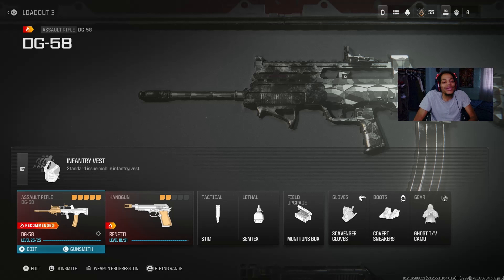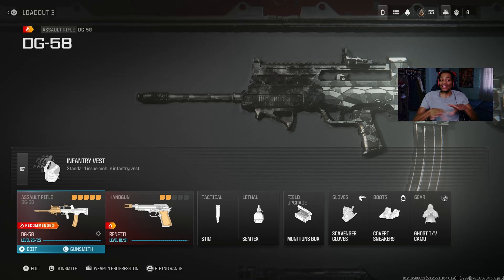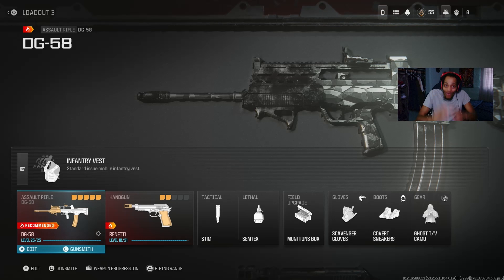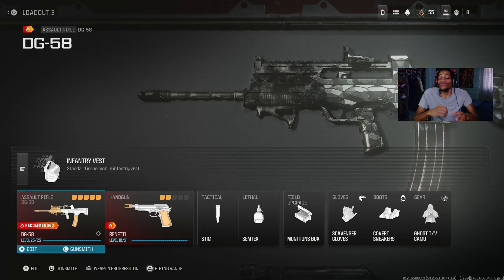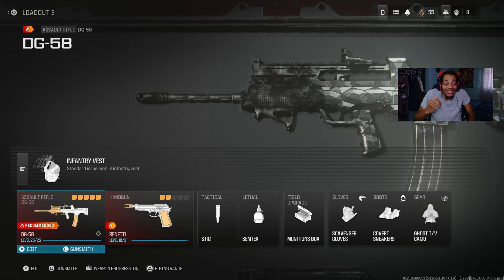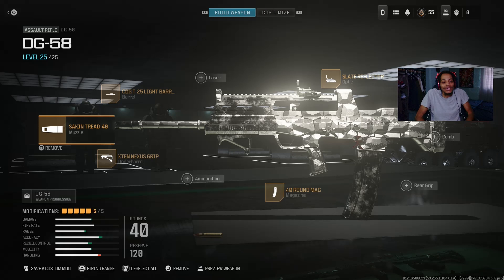My third loadout — we got the DG-58. Before, I didn't really use this gun, though I did make a video with it on my channel. Everybody else was using it and saying it was broken. After the update this gun got nerfed — not just once but like three times across different patches. The Famas also got crazy nerfed. But this class I made called 'Unstoppable' is actually still good.